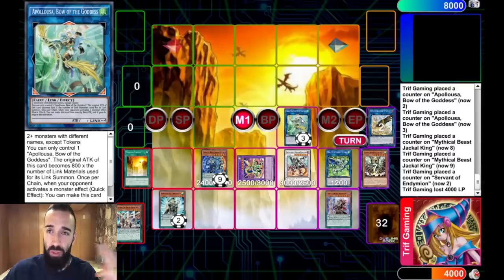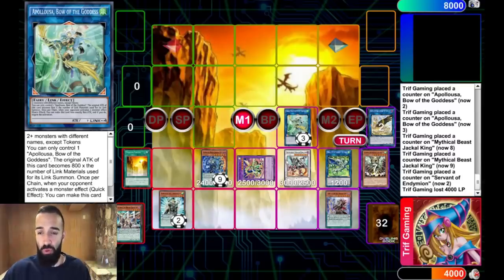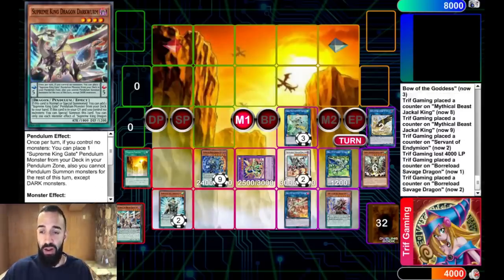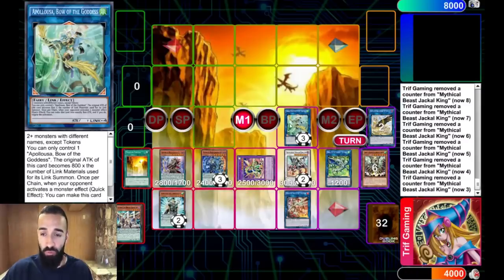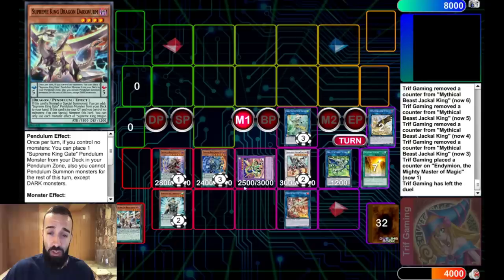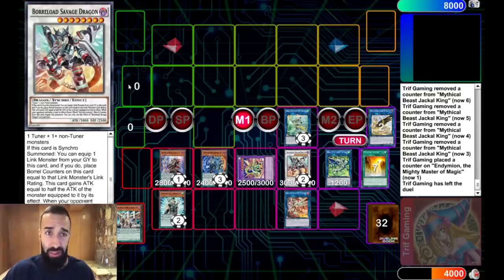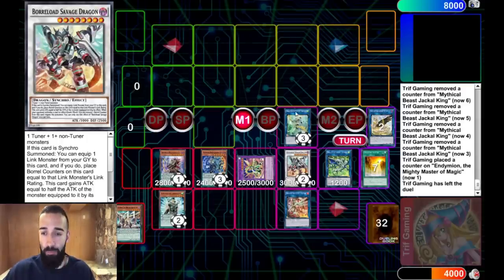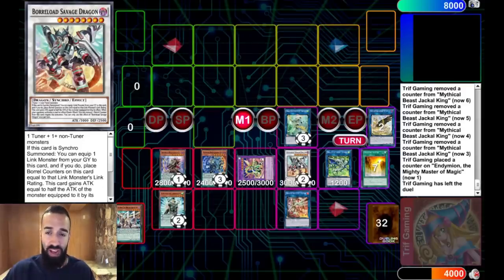A lot of you guys were complaining in my other video — where's Boral Savage? Well, now instead of Steelswarm, you end on Appaloosa for three negates, Boral Savage, Vortex, Jackal, and Big Endymion. That's one, two, three, four, five, six, seven negates — and they're real negates. What are your opponents going to do against that? They're literally scooping. Now I'm going to show you guys a different combo without Appaloosa and Boral Savage.